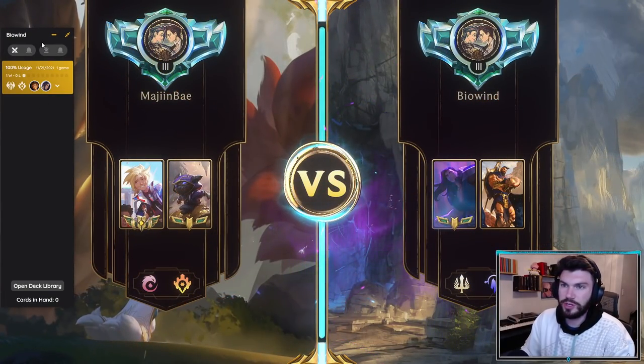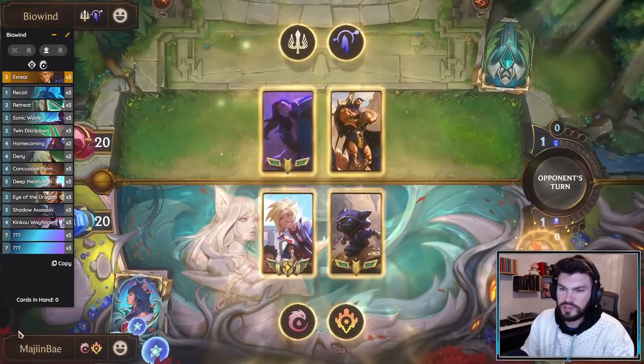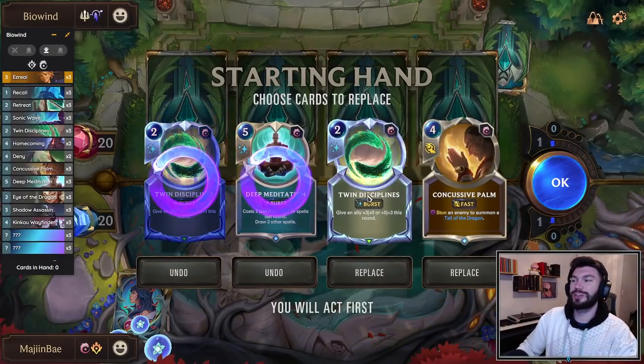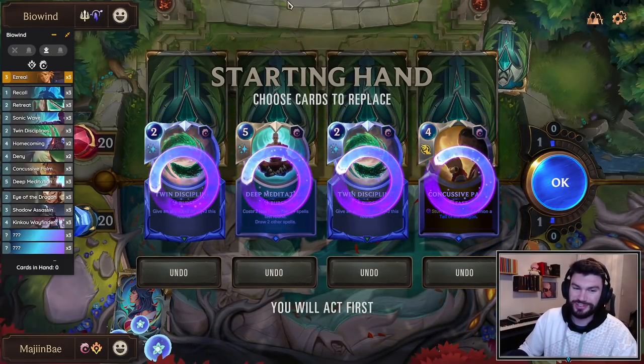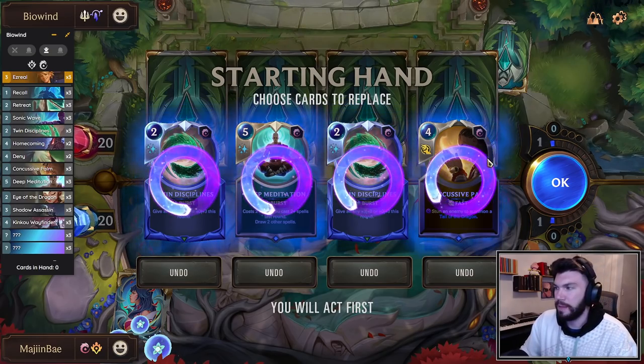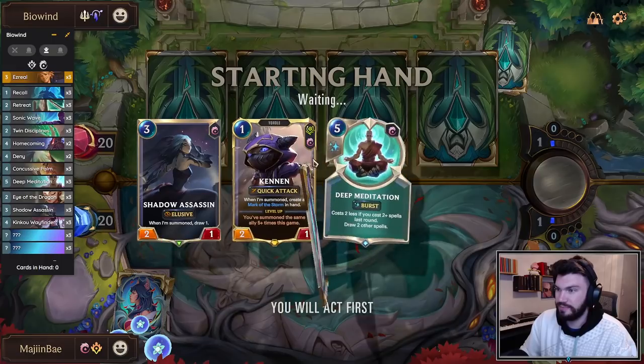Taric Pantheon — this is a pretty common archetype I've seen. Ignore the lab secrets part on the tracker; those are the cards in the new expansion. Kennen and the Landmark are the only ones. Basically, you want to just mulligan for Kennen in this deck.